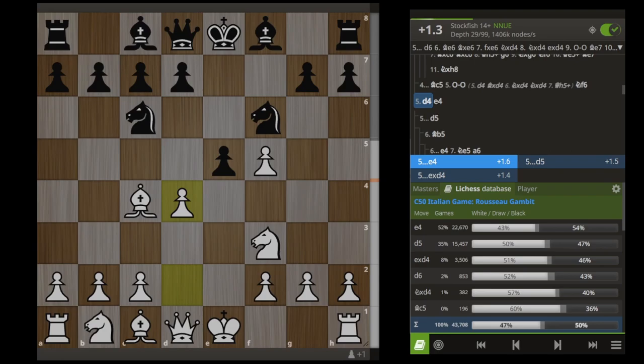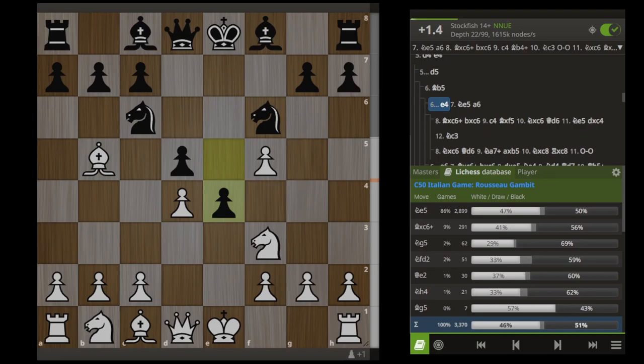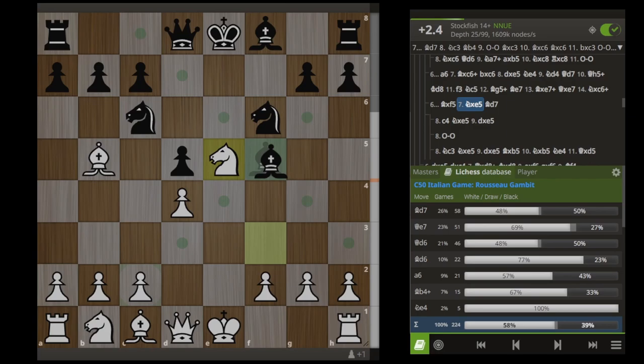Going back to this position, after we played D4, we just covered everything that happens after E4. Another move Black likes to play here is D5, and here we play Bishop B5. 77% of people from here are now playing E4, transposing into the exact same line we've just covered. There's not really a lot of other moves people are playing here. Bishop takes F5 — we're now going to take on E5 and we actually have some fun lines here.